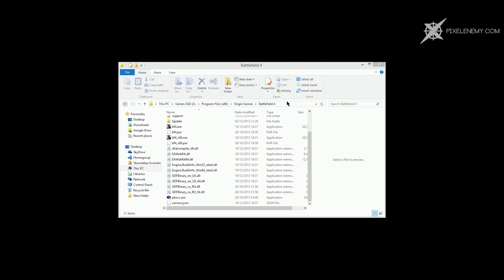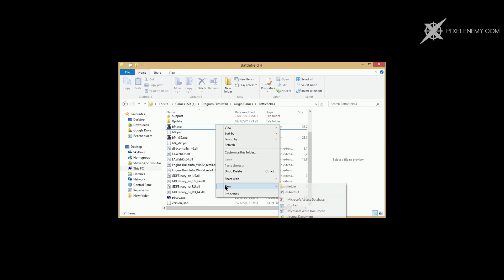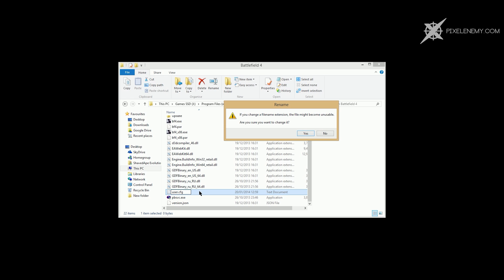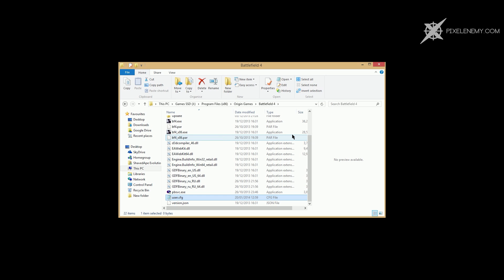So here we are in my Battlefield 4 install directory. Mine's on drive J, yours may be C. I'm going to right-click, go to New, then Text Document, and call it user.cfg. It's going to ask me to confirm because I'm giving it a .cfg extension and converting it from a text document. If this doesn't happen for you, it's likely saving as a text document — just keep that in mind. I'll say yes so it saves as a config file.